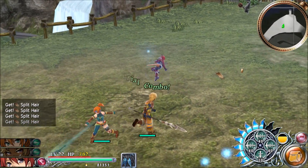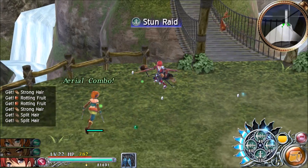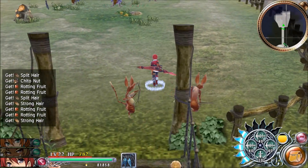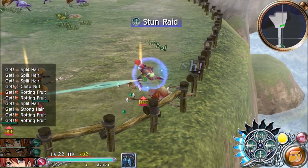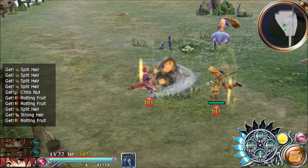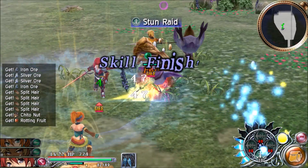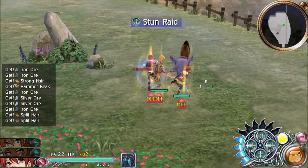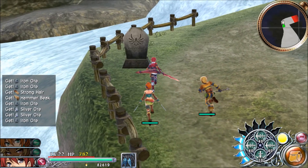Get over here so I can stun raid you. Yikes, take out these guys. There are so many of these enemies — it's ridiculous. Are these like little rats? Are they kangaroos? What exactly are these things supposed to be? It doesn't really matter. Why is it that Adol's strength seems to be so much higher than everybody else's? He's able to kill these guys in one hit, and Karna and Asma are taking multiple hits and still not killing anything. Get it together, guys.